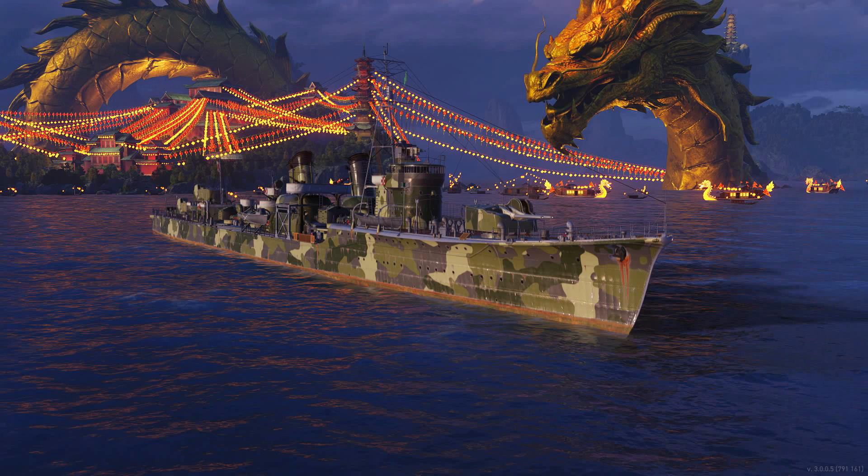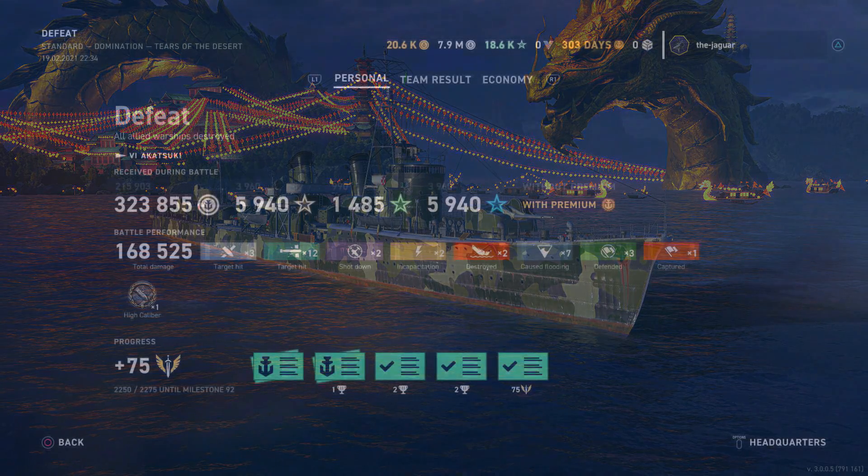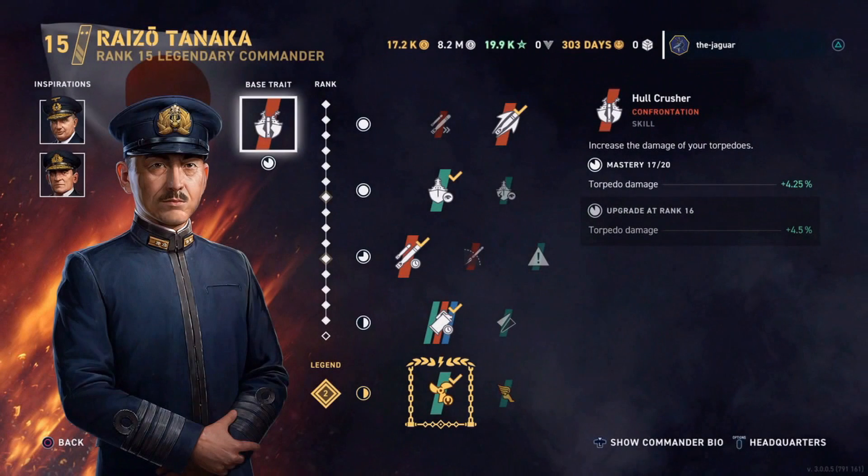How did I do it? What commander did I use? How was the ship set up? Let's go over all that. Afterwards, you will see a battle that I had the next day in the Akizuki, where I was able to get an even greater score. So here's my Japanese destroyer captain — it's Tanaka. You can see I have him ranked up to 15.2, and the .2 means I have him at Legendary 2.